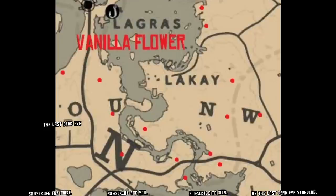My map for vanilla flower takes you south of Lagras, which you can still see the fast travel point up in the upper left corner, so you're all still in the same area. The vanilla flower is all over the place — you're going to find it in a one-flower bunch and it's going to be found on the side of a tree.